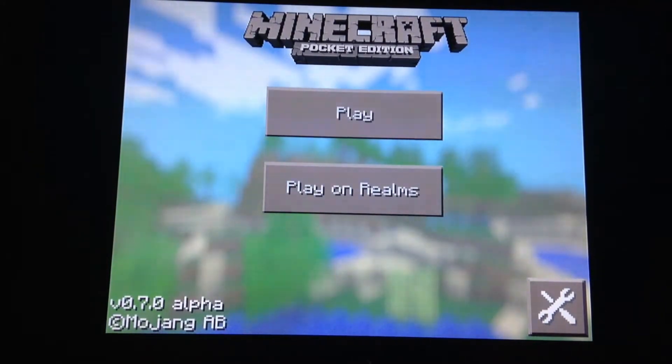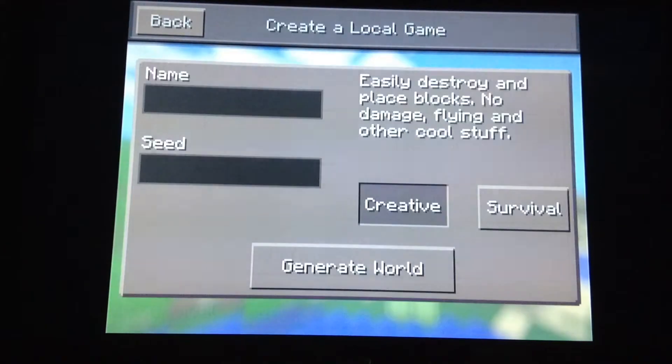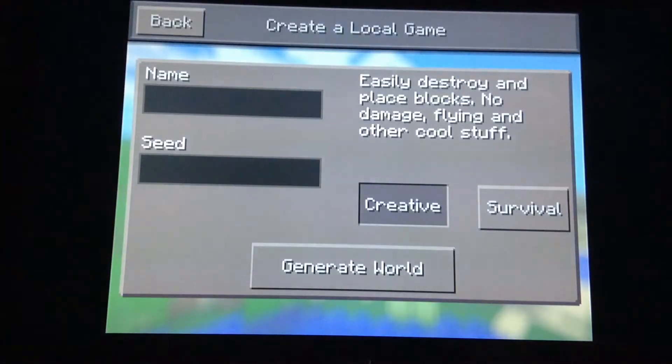The first thing, as you can see, is they redesigned the main menu. In play, you can create a new world, enter a name here, enter a seed, choose creative or survival, and you can generate your world.